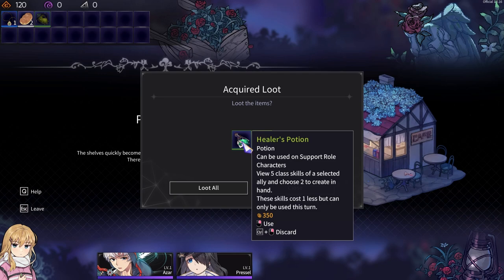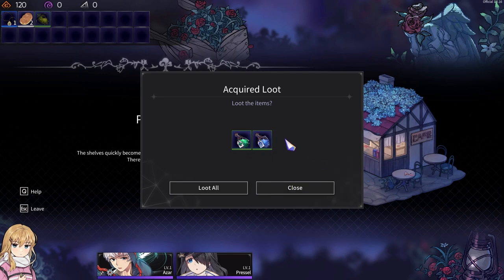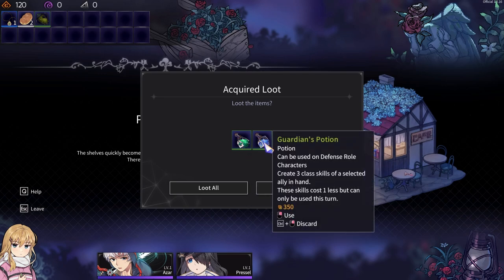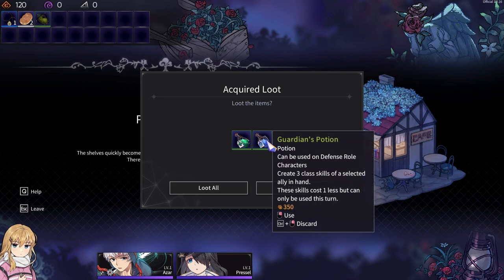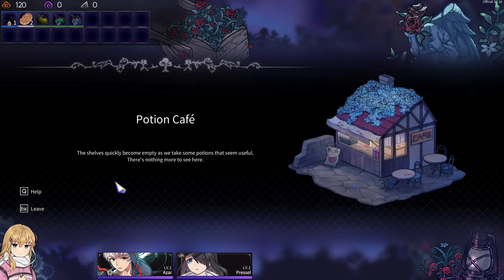We get Heli's potion and guardian potion. Required to support roll character. On a support roll character — okay. Give you five class skills of a selected ally and choose two to create in hand. This one can only be used this turn — in battle. Depends on roll character — can only be used on. So same thing. Shelves quickly become empty as we take some potions that seem useful. There's nothing more to see here.